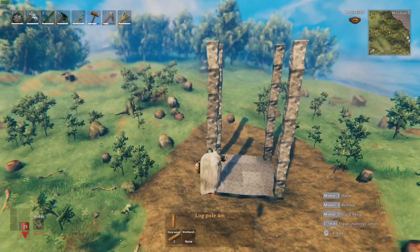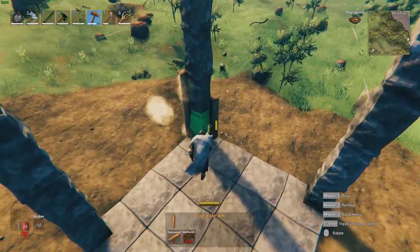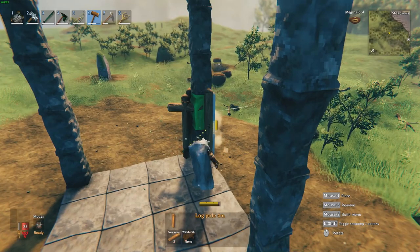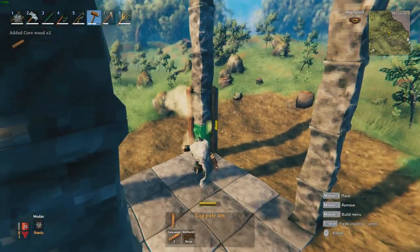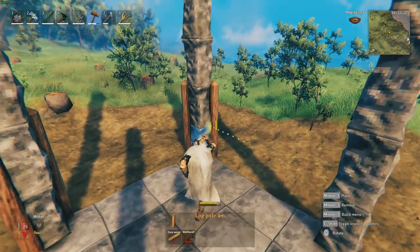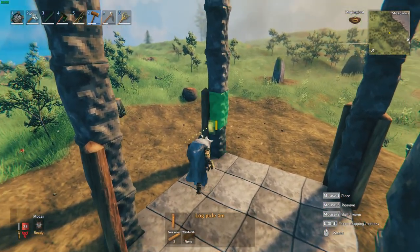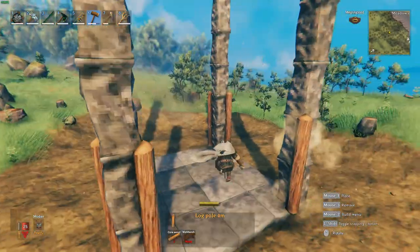Once those pillars are in place, we want to get the core wood and put two core wood logs on either side of each pillar. This is going to act more as a support, but it's mostly for aesthetics. Core wood is one of my favorite materials in Valheim to build with — you can manipulate it vertically or horizontally.